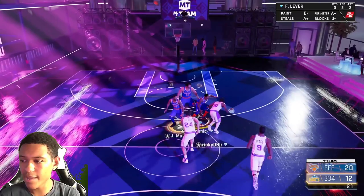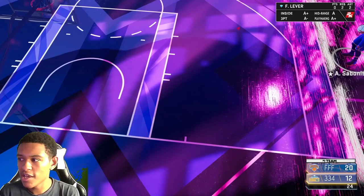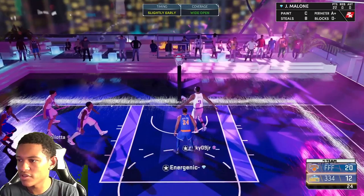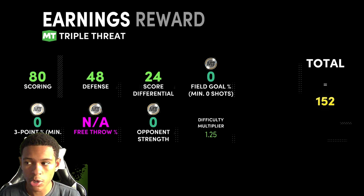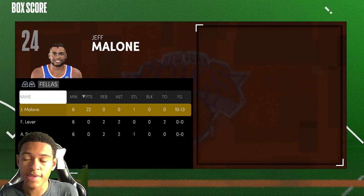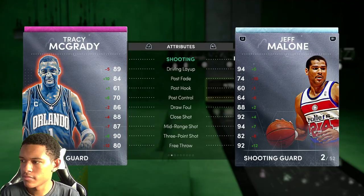I'm even going to say this card might be better than Pink Diamond Tracy, and the only reason I'd say that is because he has Clamps. This card has silver Clamps — not gold — but I'm taking silver Clamps over no Clamps. Tracy has no Clamps and you can't even apply Clamps to him at all. That's game right there. This card comes with Clamps and you can put Deep Threes on him plus a whole bunch of other badges. If I were to badge him out completely, put a three-point shoe on him and a good coach that boosts the three ball — he would be a monster. He already is a monster. Let's look at the box score: 10 for 13, 22 points.